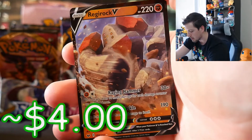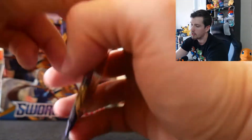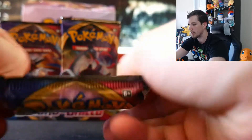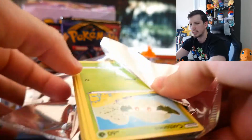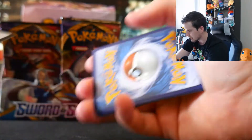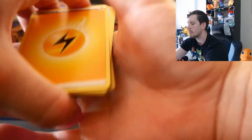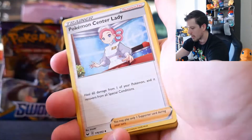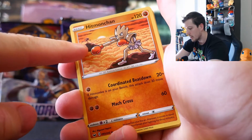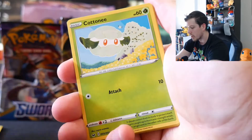Back in the day you had to get Regice, Regirock, Registeel, and Regigigas — that's kind of when I started getting out of the games. Maybe it was Ruby and Sapphire when they first came out? Let me know in the comments. Pack continues: Energy, Pokemon Center Lady, Seaking, Hitmonchan training Rocky-style with Hitmonlee in the background, Cottonee, Scorbunny, Silicobra, Yamper, and a Reverse Wooloo.